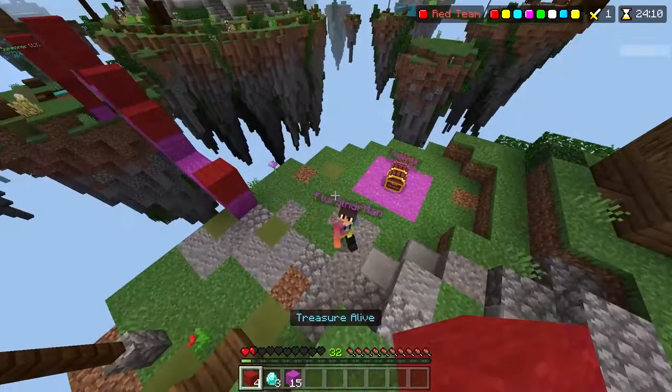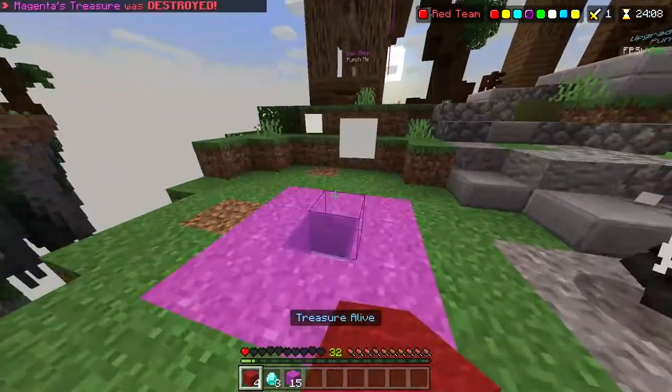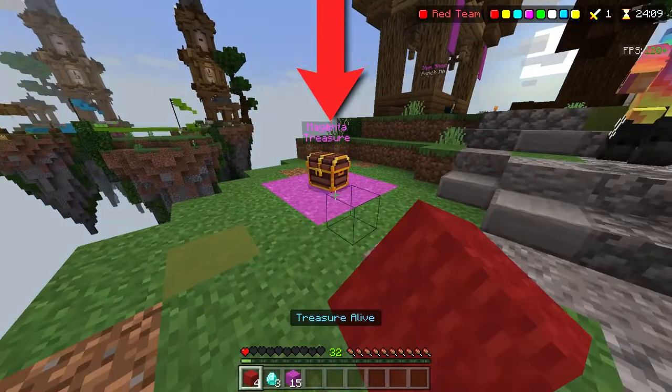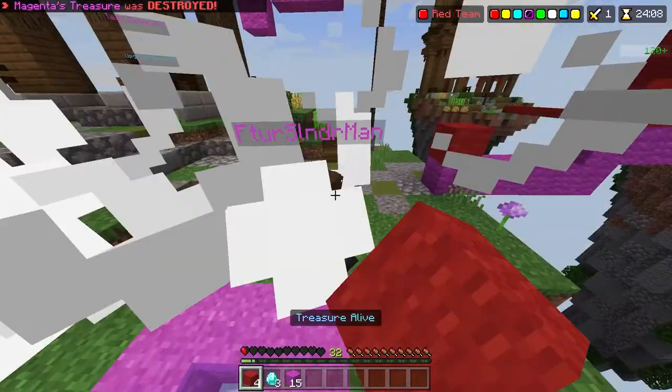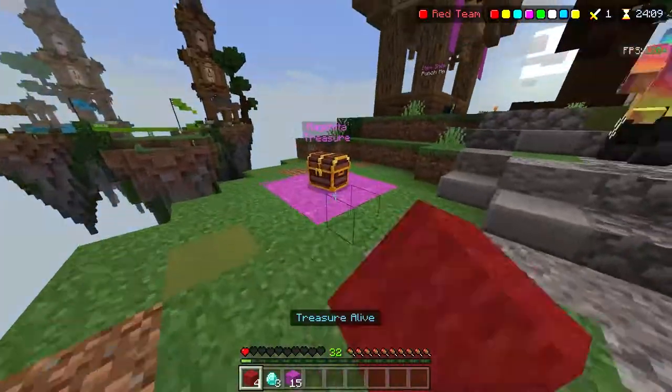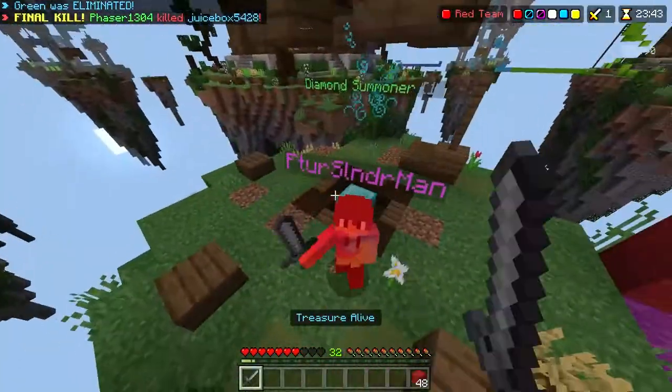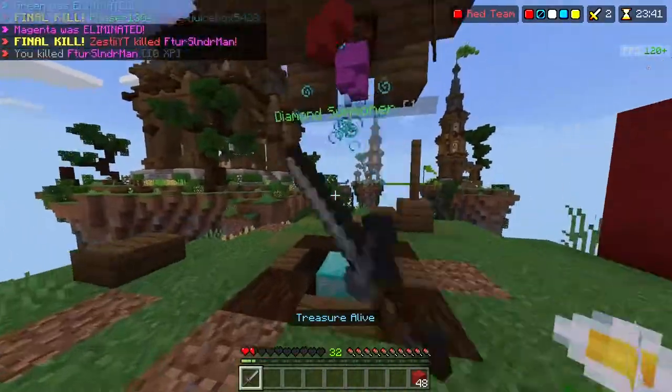This is very helpful because it eliminates the threat and you have a higher chance of winning the game because the person that is closest to you is no longer there and they can no longer kill you. What you should focus on the most while doing this is getting your opponent's treasure and not letting them get yours. Even if you die, you'll still be able to kill them and you'll be able to respawn, but your opponent won't, so it'll be easier to eliminate them and you'll have a better chance of winning the game.